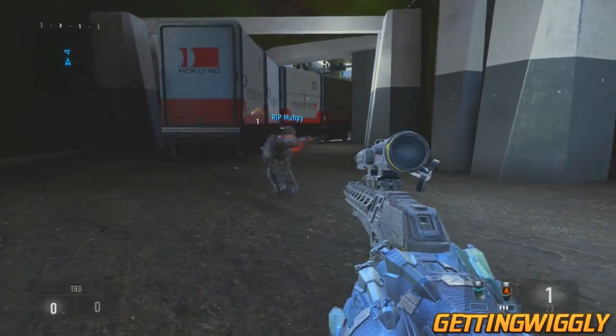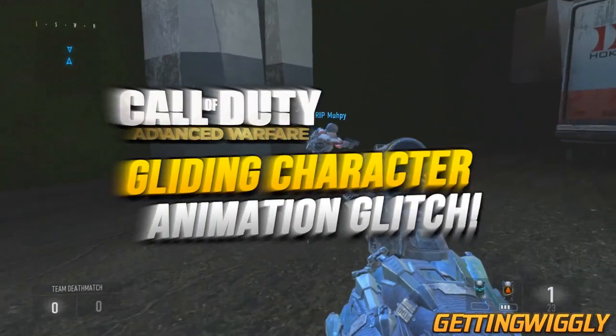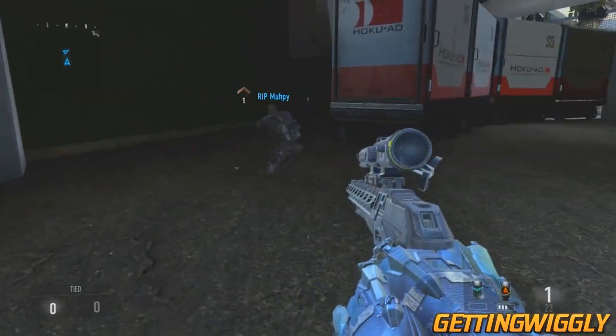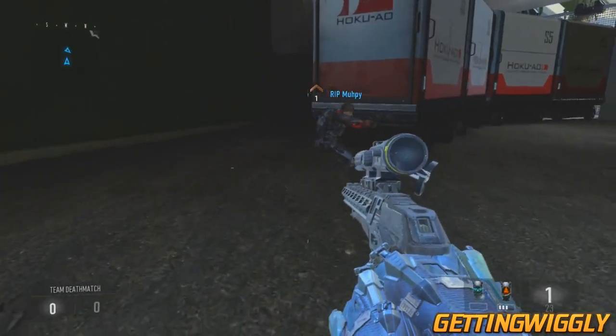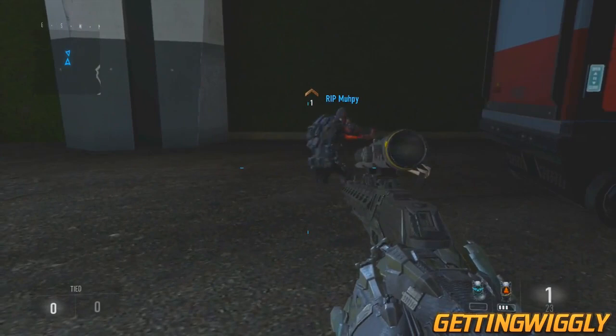What's going on guys, Wiggly here. In this video I'm going to show you a new gliding animation glitch on Call of Duty Advanced Warfare. When you're doing this it's going to make your character do a real smooth gliding animation whenever he walks across the map. Instead of his legs moving, his legs do not move at all and he simply just glides across the ground.